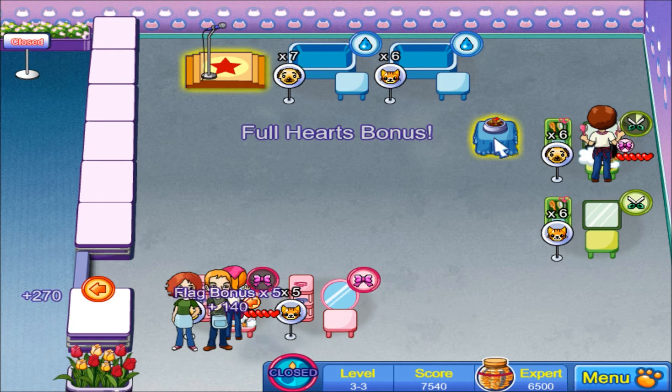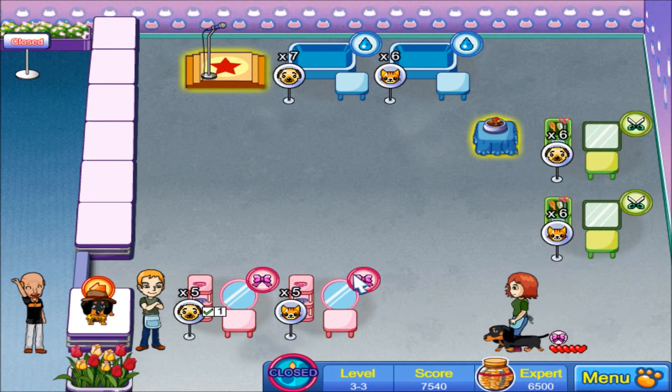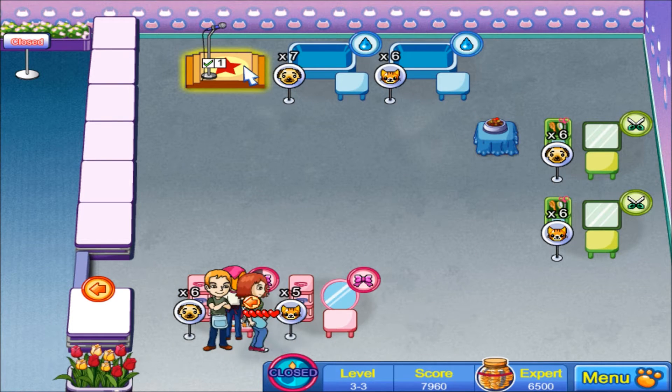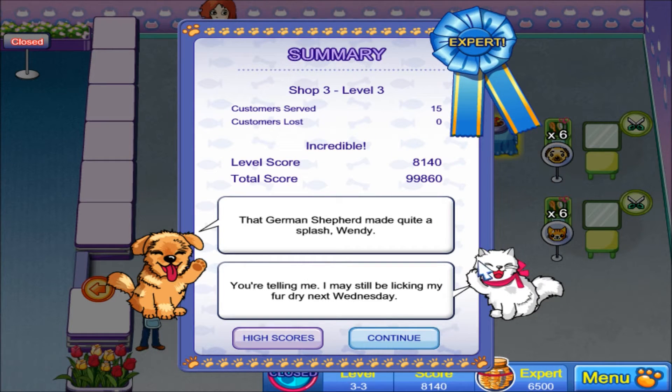Got you — have some doggy food. I'll probably make it to 9,000 maybe — eh, probably not, probably like 8,500 or even lower. Full hearts — 270. Yeah, maybe like 8,300, that's probably the best I can do. Have some extra food and make some balloon flowers. Last dog — 270 again, 180. Oh well, at least I beat expert on the first try for once. That German Shepherd made quite a splash — Wendy, you're telling me? I may still be looking for my fur dry next Wednesday.